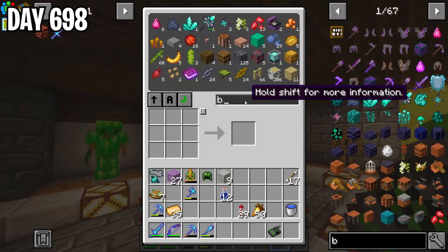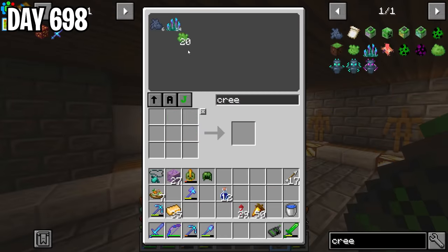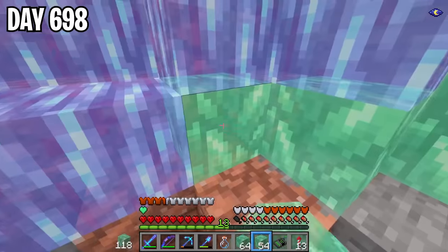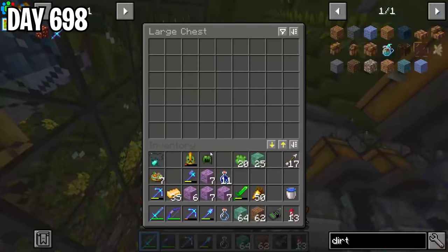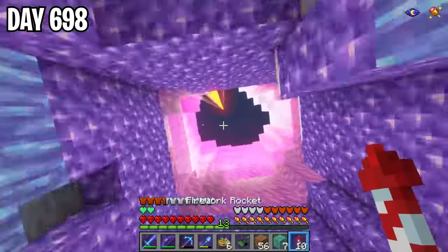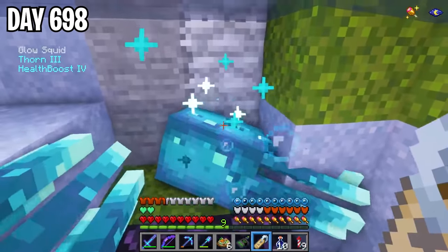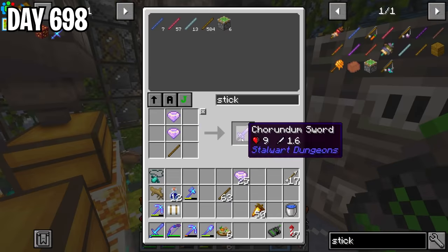With the lava vision potions, I headed back to the ancient debris farm and tried them out. They gave the lava a tint and I could see through it — not as clearly as I'd like, but it helped. I even took it to the next level by swimming through a lava ocean on the surface — I could see everything and actually found ancient debris right away. I finished up my ancient debris farming, made all the netherite ingots I needed for the final netherite block, placed it down, and added another lamp so the setup was looking good. As a final touch I placed the ultimerite gear on the stand and it looked fantastic.